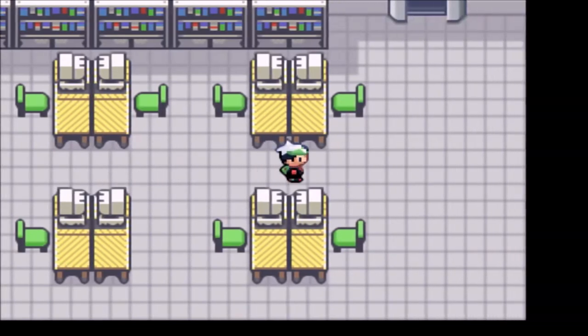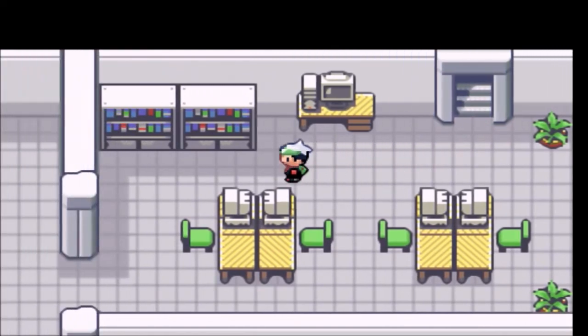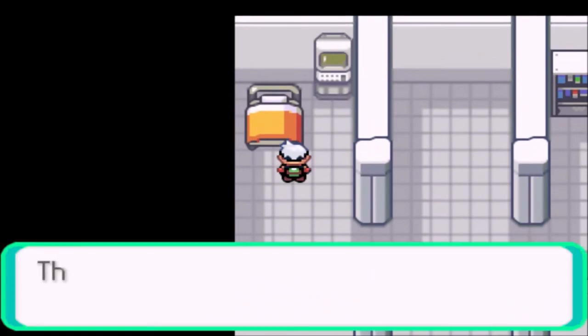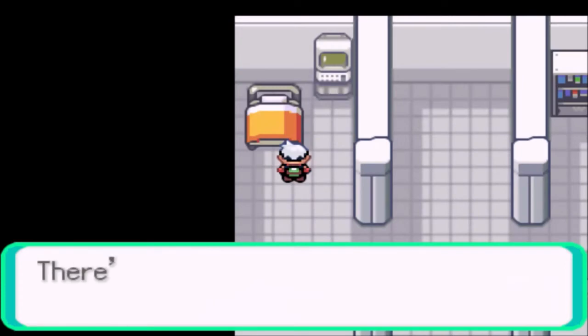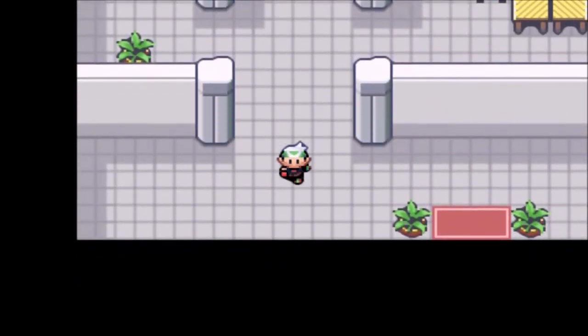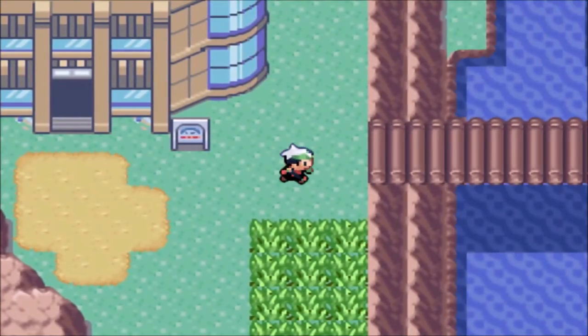We put Castform into the PC. The researcher says its form changes according to weather conditions and there are plenty in the institute. The only problem with Castform is that it's not really good at setting up weather itself, and it's just overall really weak. If it had better moves and better everything, it would be a really cool Pokemon. I just took a nap twice — I'm really well rested now. Normally I would end the episode here, but I want to show off a little bit more of this route.